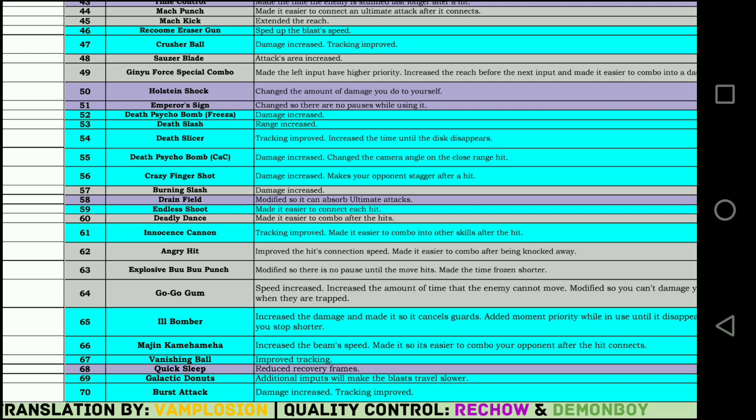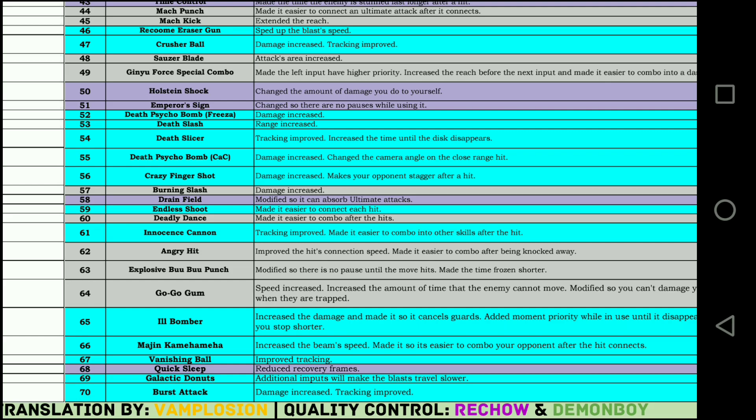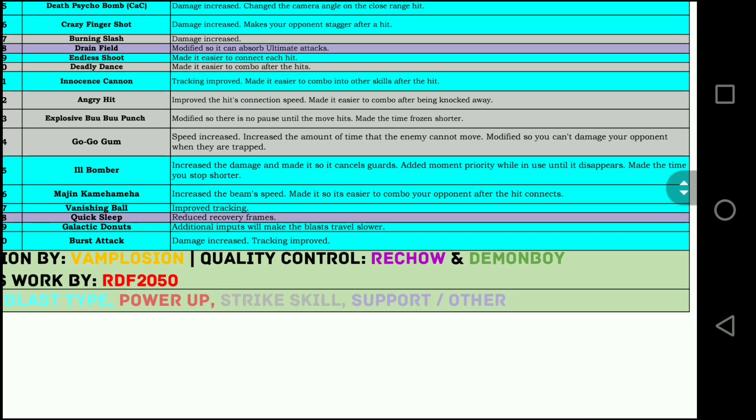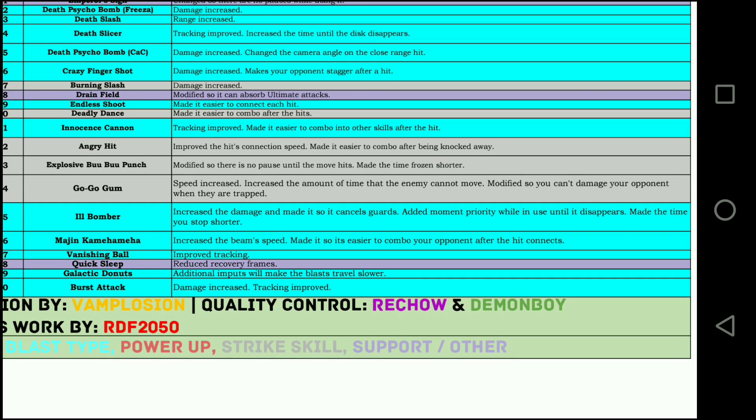That move was broken at one point before it got nerfed. Speed increased, increased the amount of time the enemy cannot move — that's scary — but they modified it so you cannot damage your opponent when trapped. That move is now a stun move; it's pretty much a move you hit somebody with so you can throw off a pose. That's what the move should have been — that's a brilliant nerf. I think the only people disappointed by that are super itachi types. Ill Bomber — increases damage and it now cancels guard. That's awesome, because before you could always just block it since you can see it coming from a mile away. Now you can pretty much hit them unless they run away, which is what the move's supposed to do.